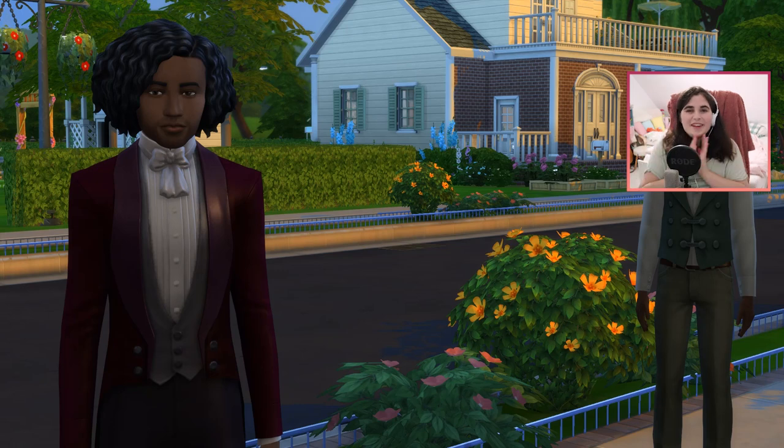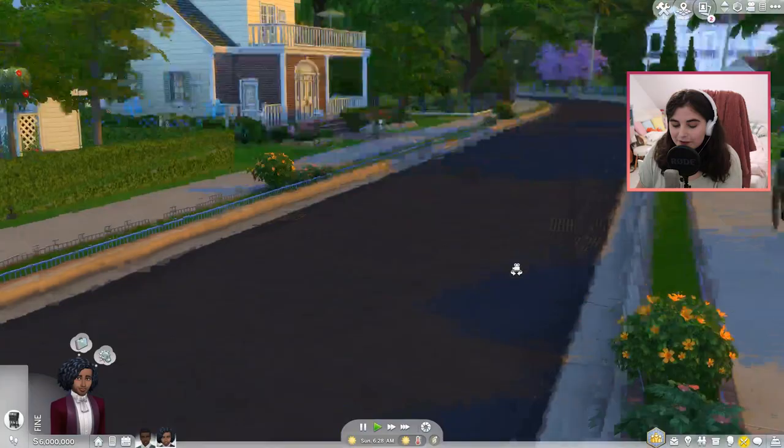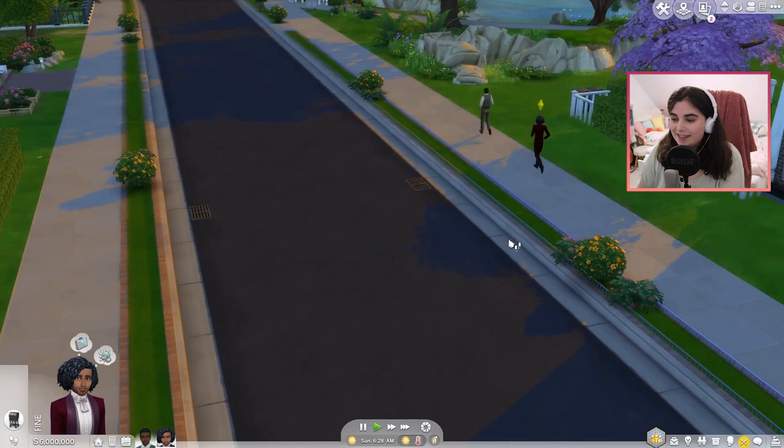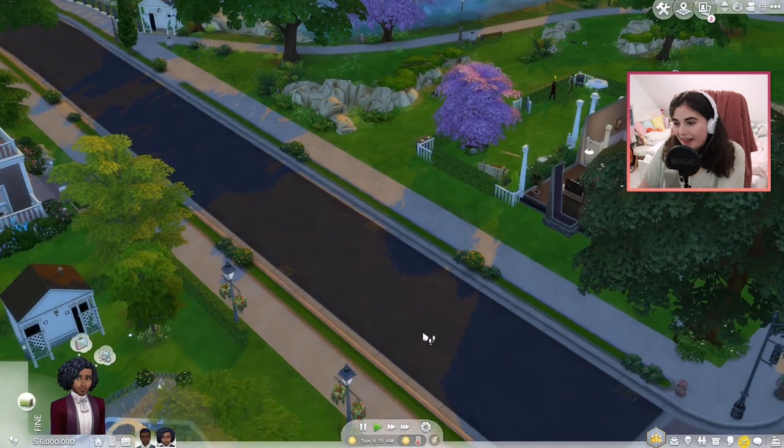Hey people, welcome to my channel and welcome back to another Hamilton episode. Today is a very exciting episode because we have two new characters joining the Hamilton Let's Play. And if I did a good job creating them, you might have already guessed who these two sims are. This is definitely one of the most highly requested things in the entire Hamilton Let's Play, which is for Jefferson and Madison to join the Let's Play.